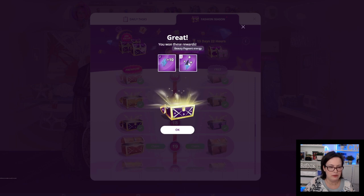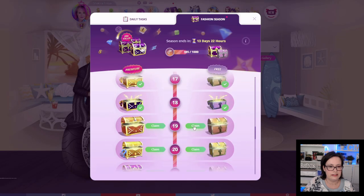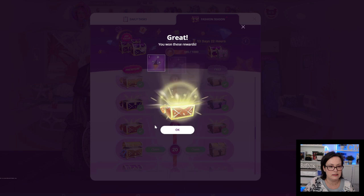Down to chest 19: 8 emeralds. And the premium chest: 5 fashion arena energy, 5 beauty pageant energy, and $218,500.